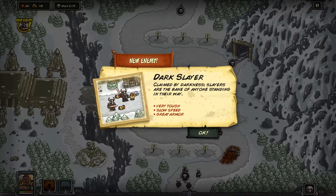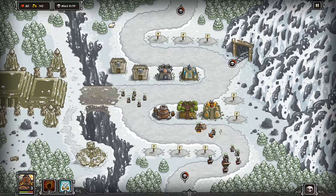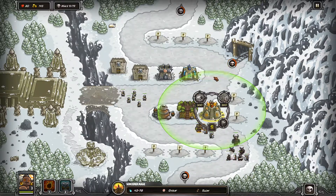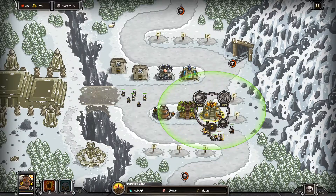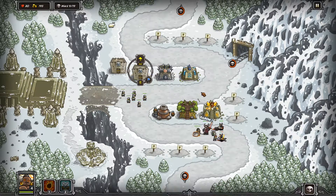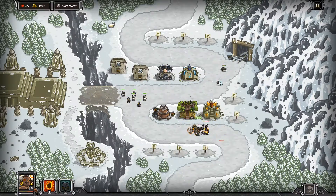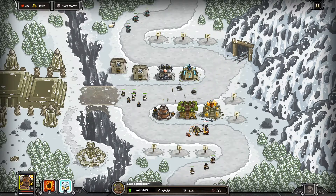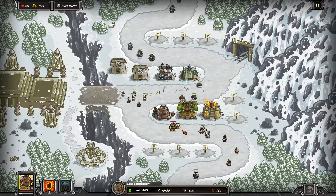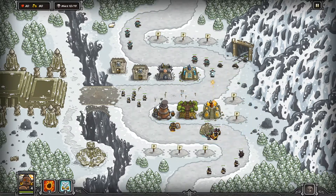New enemy: Dark Slayer. Claimed by darkness, slayers are the bane of anyone standing in their way — great armor, very tough, slow speed. Unfortunately Malik is still only level three, but we do have this tower now. I totally forgot what their abilities were — they have Summon Elementals, which on a map like this where it's difficult to find good barracks positions, is going to give us another obstacle in the path. We can summon a bit early. We want to saturate Malik with reinforcements. That was a big AOE stun — pretty cool. Even though he has good HP, he doesn't have good armor.